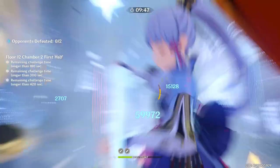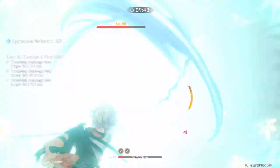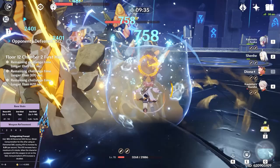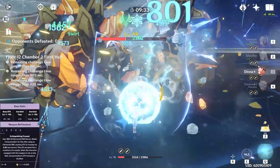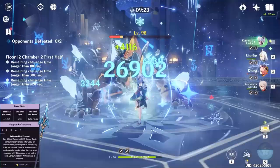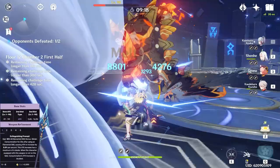As for her best weapons, this is where Shenhe's building process really shines. One great thing about this character is that she makes good use of a lot of weapons in the game. Her very best in slot is the Calamity Queller — it comes with a massive 741 base attack and an additional 16.5% attack substat at level 90, granting Shenhe a huge amount of total attack. The passive increases all elemental damage by 12% and grants Consummation upon using your elemental skill. Consummation grants 3.2% attack per second, up to 6 stacks for 20 seconds, and this attack boost is doubled when Shenhe isn't on the field, making her Icy Quills deal unimaginably high damage when you play her as a quick swap support.